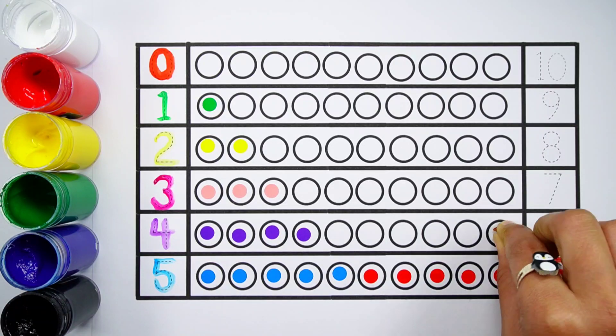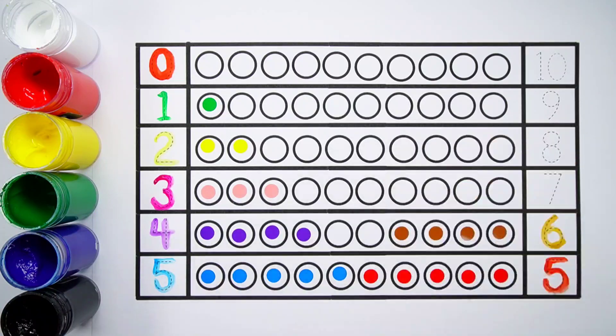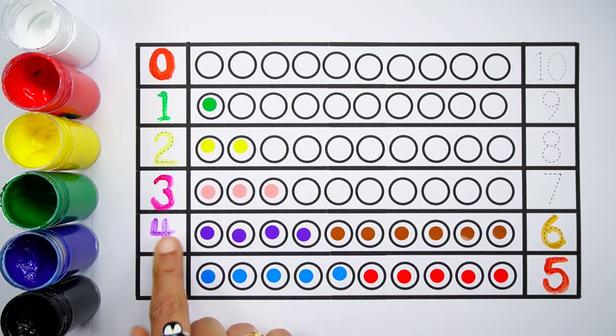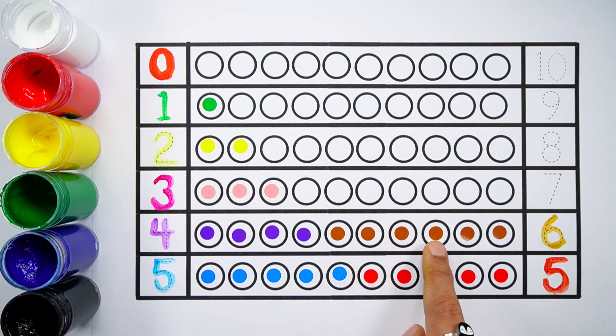Six. One, two, three, four, five, six — six balls. Four plus six makes ten. One, two, three, four, five, six, seven, eight, nine, ten — four plus six equals ten.